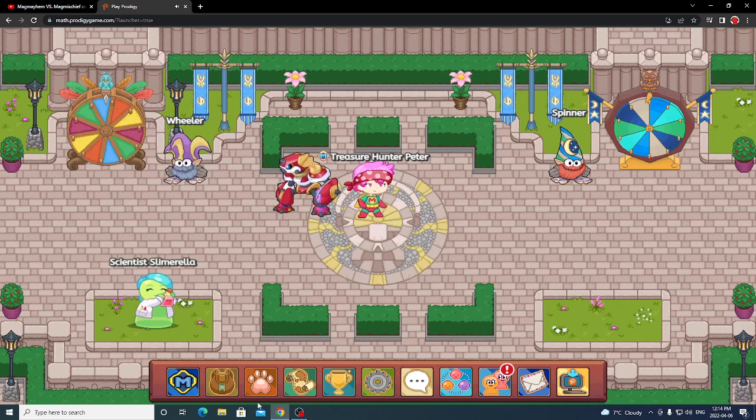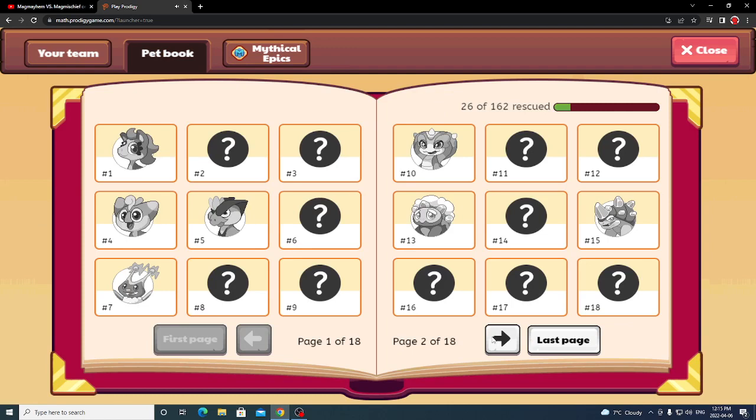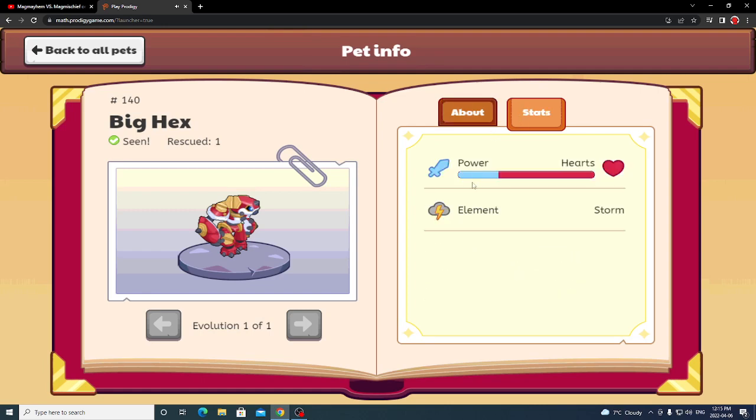To discover which is stronger, I'm going to be using the pet book. I already have the actual Big Hex right here. If you go to stats, it shows about one quarter of the power bar, which isn't that much, but his hearts are like three quarters of the bar. That's because he's a storm element.